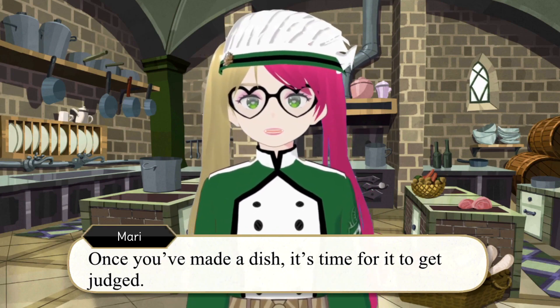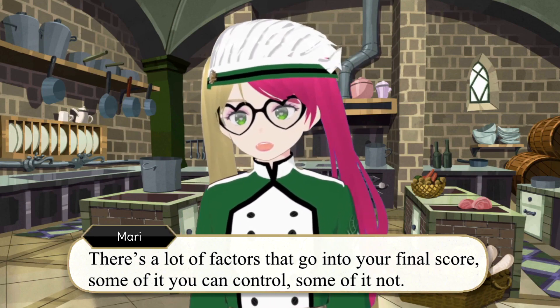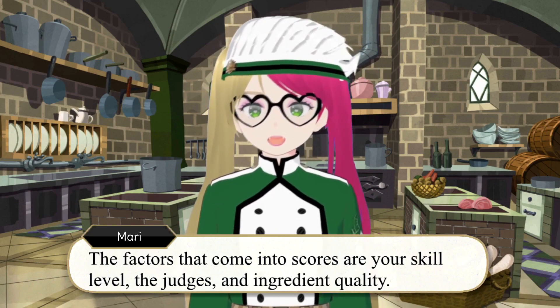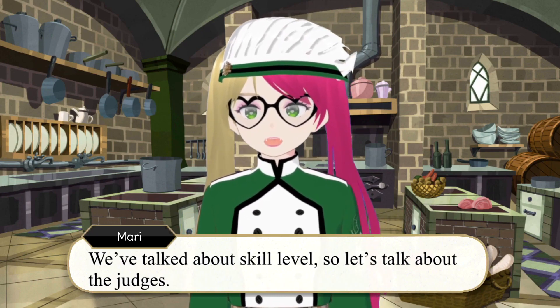Once you've made a dish, it's time for it to get judged. There's a lot of factors that go into your final score — some of it you can control, some of it not. So I'm going to try and make this as thorough but easy to digest as possible. The factors that come into scores are your skill level, the judges, and ingredient quality. We've already talked about skill level, so let's talk about judges.